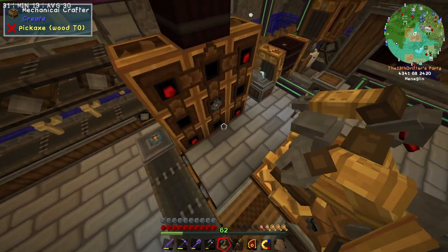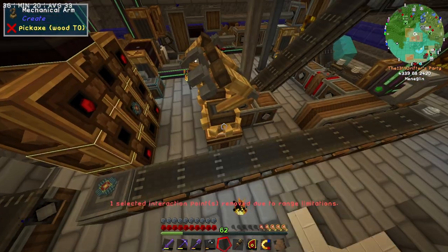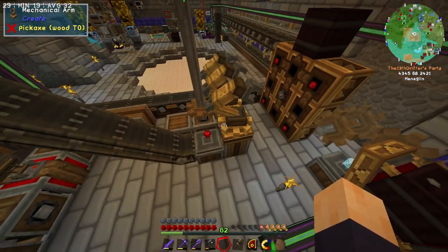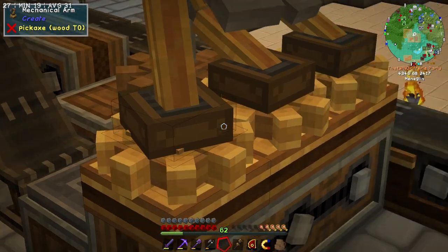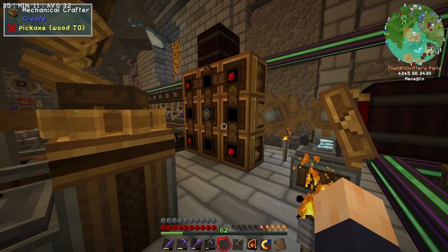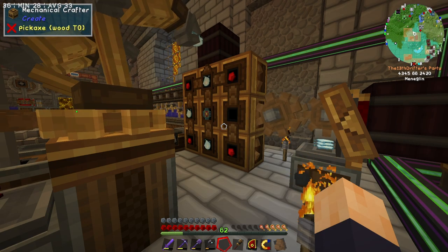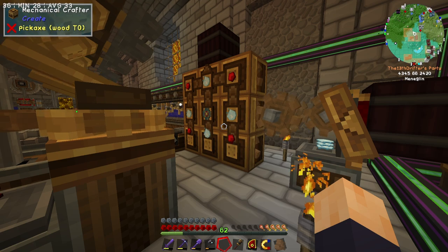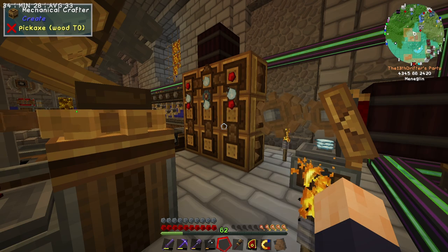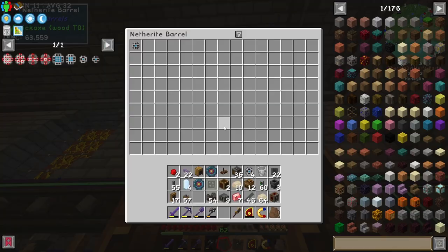We're going to grab ourselves the last mechanical arm. We're going to select this as an input, select these as outputs, plop it down — and it's out of reach. I hate being alive. And we're going to watch the universe work its magic. Watch this little scutter slowly turn to pick up its treasure from below. Yoink. And once it gets plopped into the machine, if everything's working, it should deposit itself as a finished processor in that barrel. Here we go, final square. Let's see what it's got up its sleeve. And it's moving and moving and moving. There we go — we have ourselves the processor, and it's in the barrel.